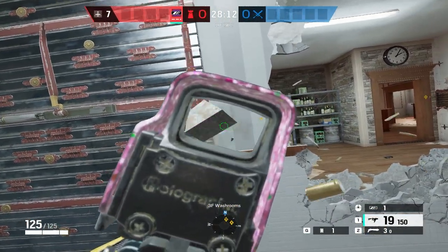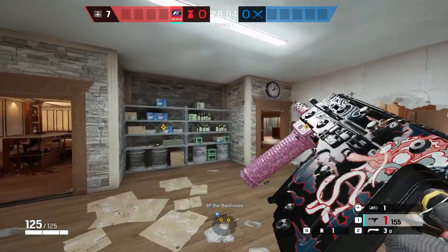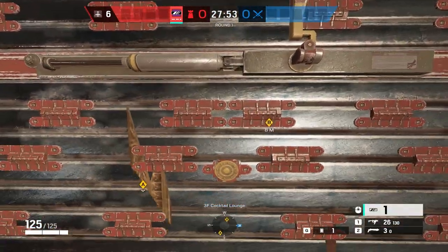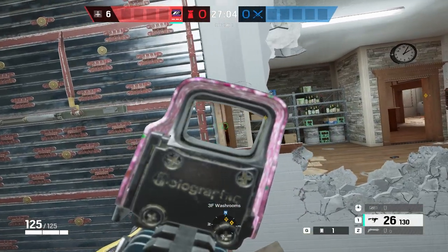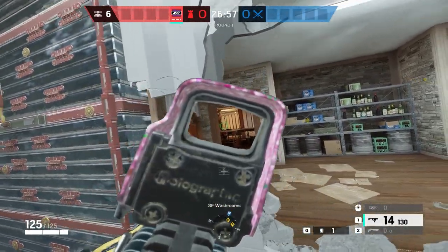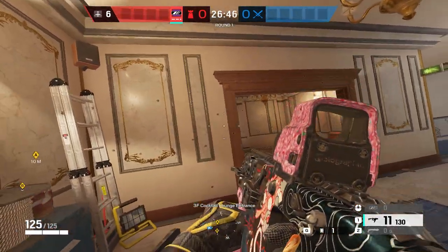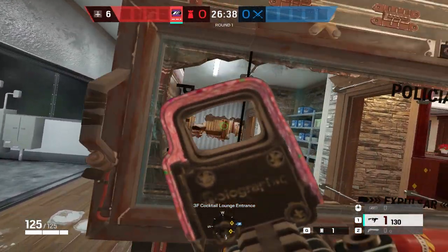You have two options for your second mirror: either in bathroom or on cocktail. If you pop it on the bathroom wall, you have visual of the default plant and can swing to stop the plant. The other option is putting it on the cocktail bar — that wall should be reinforced — and that way you can watch the cigar shop entrance and the Shiko position. I would recommend the freezer mirror being obligatory if you're going to take a Mirror, because it forces attackers to look at so many different angles as they're walking into piano. Make sure you have a Jäger or Wamái to protect the mirror spot with ADSs or magnets.